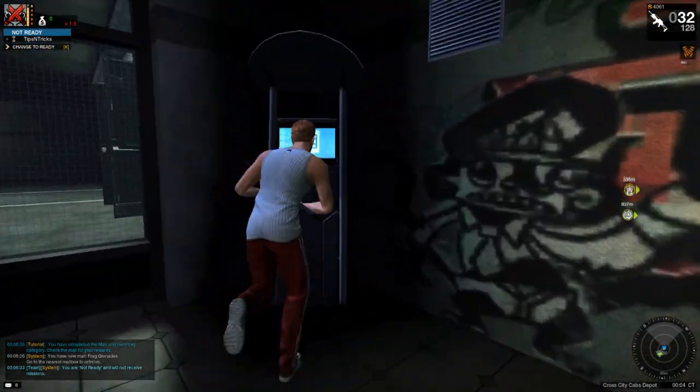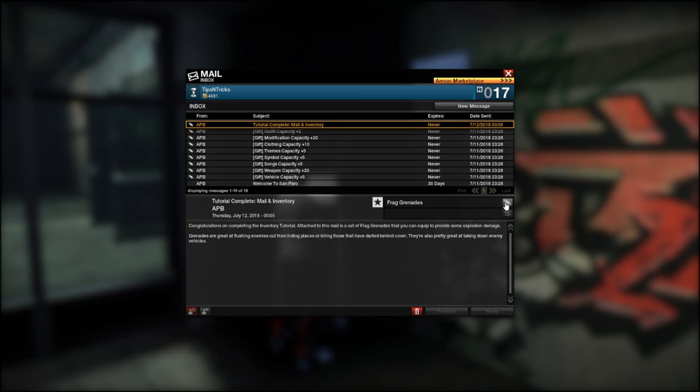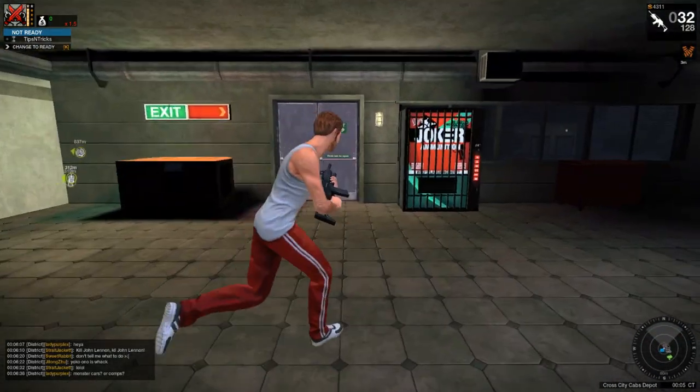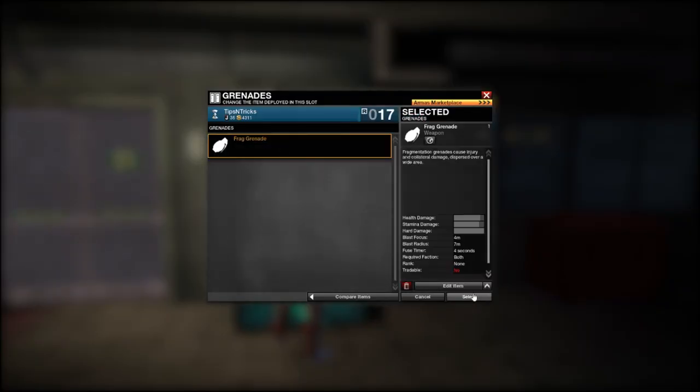In order to get Frag Grenades, you have to equip Field Supplier. So now that we have equipped it, we can come back to our mailbox, hit F, and boom — Frag Grenades. We'll retrieve those. Now we've got our Frag Grenades, we're going to come up to the Joker machine here, hit I. Click on Grenades, Change, Frag Grenades.